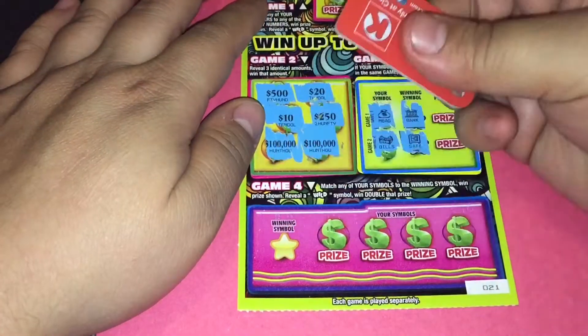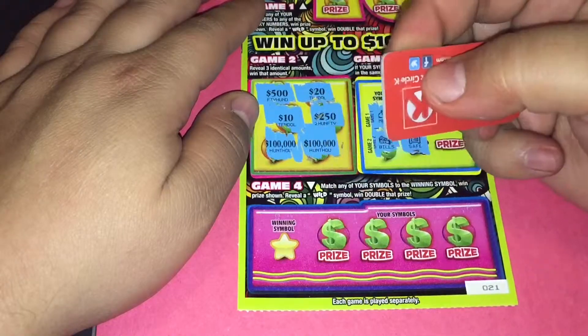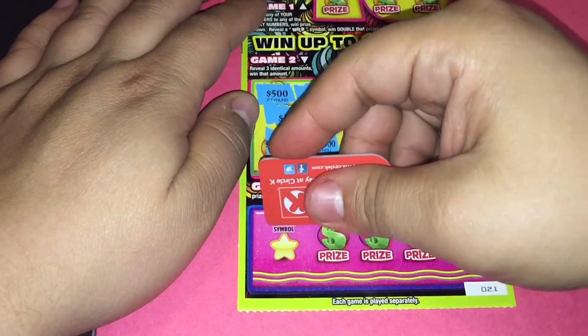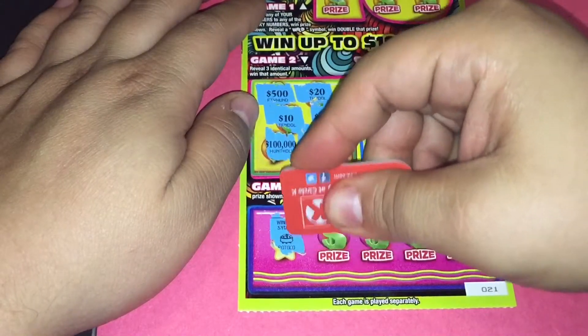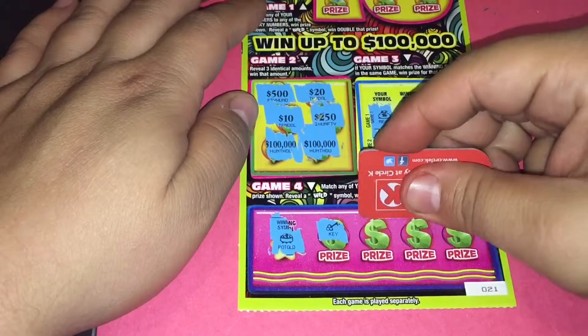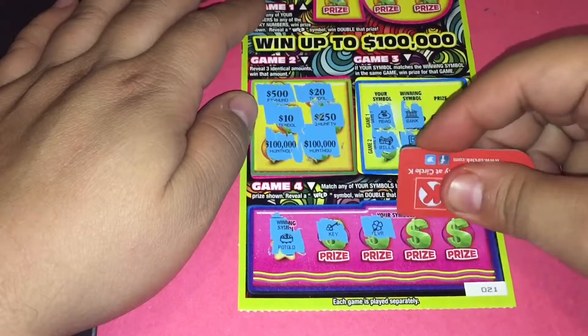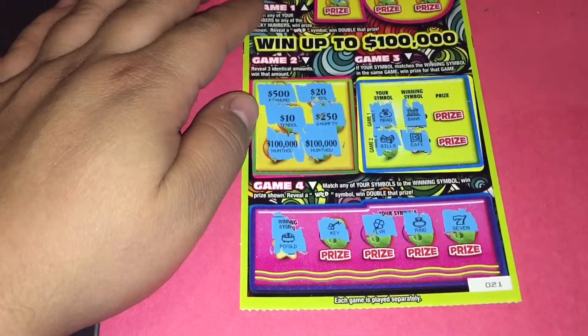Okay, game 4 — looking to match symbols, and the wild symbol wins double. The winning symbol is a pot of gold, key, clover, ring, and a 7.